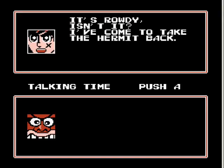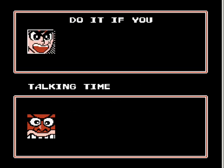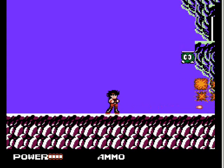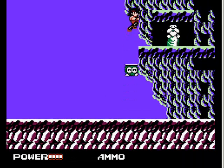This is Rowdy. I'm gonna take the hermit back. And he uses the word 'presumptuous,' which I think is really cool that a Nintendo game uses 'presumptuous' and 'twit.' Yeah, do it if you can. Now, he'll come running at you, he'll hurt you, but his knees are weak. So if you just drop and fire at him, he dies. I think he's pretty much the easiest boss in the game.